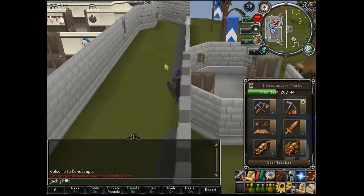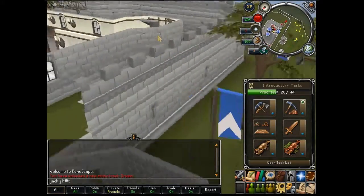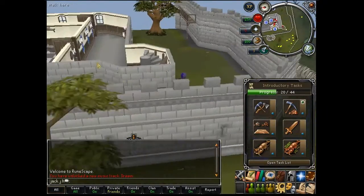As you can see I've just unlocked a new music track called Dream. You unlock music tracks as you go around the world, just random places. Especially when you start the game you unlock like five in a few minutes.